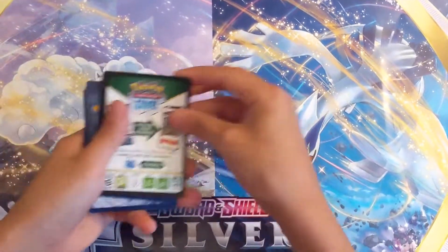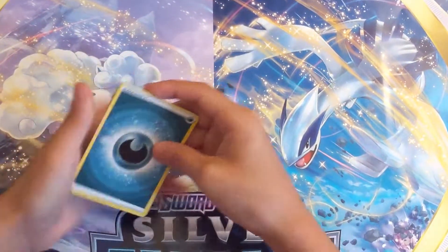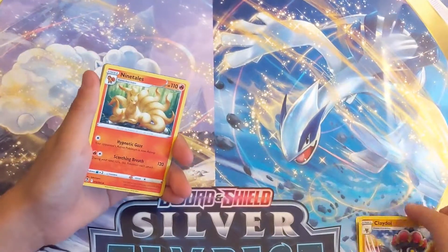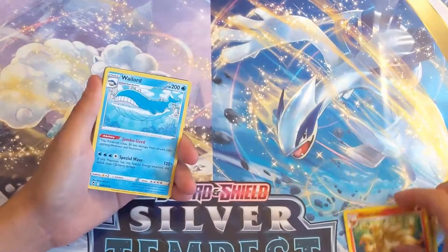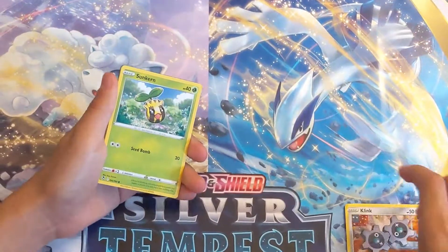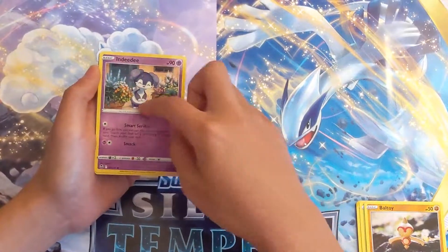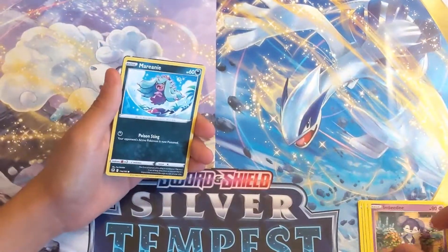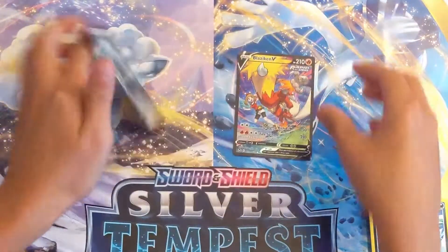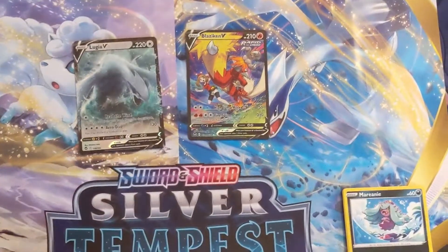Don't knock with a black code one. Clay Doll, Nine Tails, Whale Lord, Clink, Sunkerning Ball, Toy, Indeedy, Marine. Blaziken V trainer gallery and a Lugia V — double banger pack there guys, that's it.